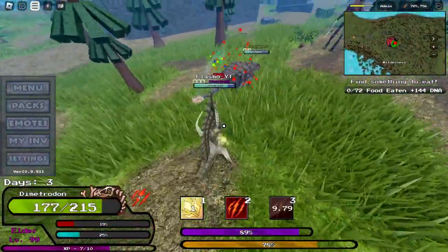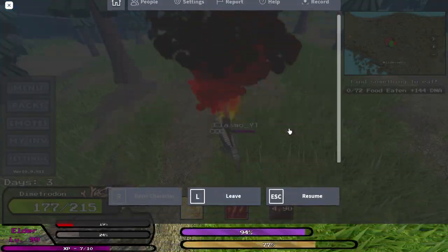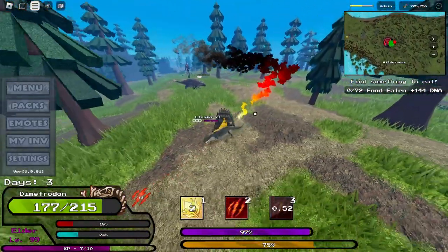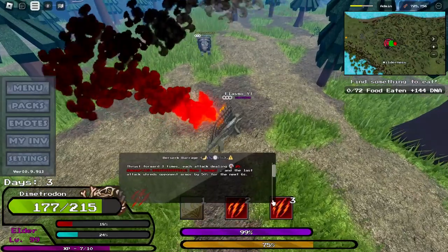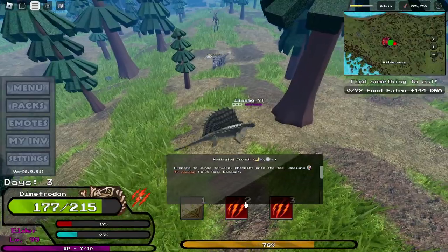And then now if I attack it, it's going to have less armor than it normally would. So this is pretty good for Ankylosaurs — whenever they're using their armor abilities, you could just use this ability with your teammates and they're going to have low armor for six seconds, which is pretty useful.